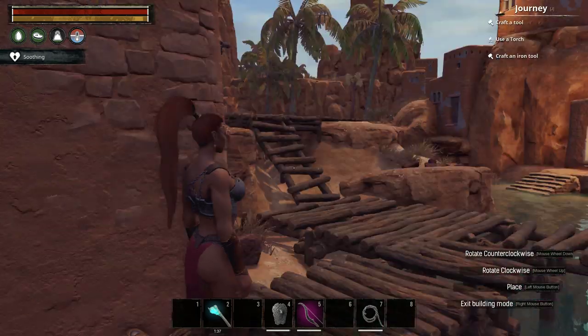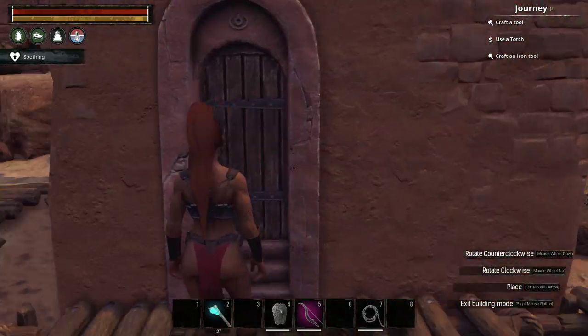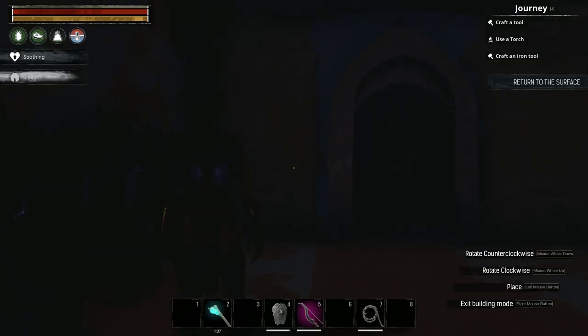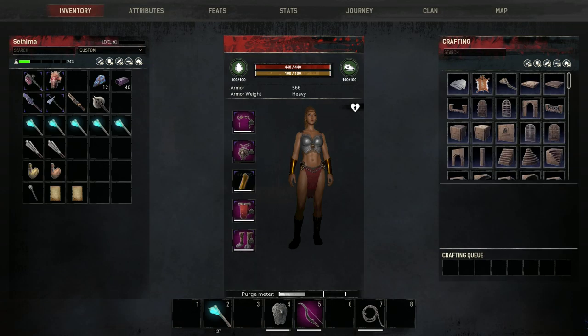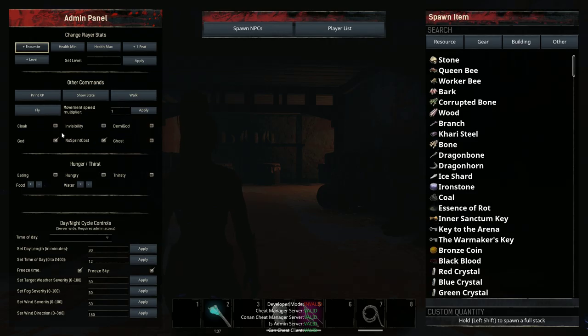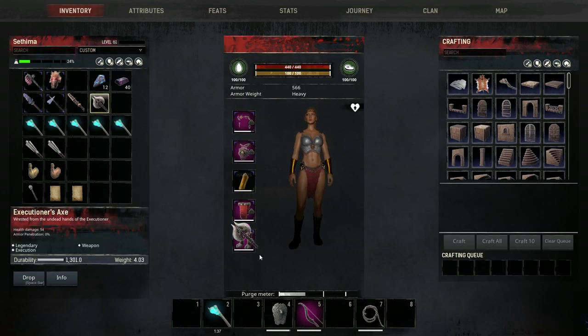I've got everything set and ready to go. I will be doing this with Admin Cheat on, because I want to showcase some things in this dungeon that I think are pretty cool. Now we're inside the dungeon — this is kind of like a wine cellar which then leads into a massive dungeon. I will have God Mode on but not the cloak on, because I want to show you that there are certain skeletons that pop out of the ground.